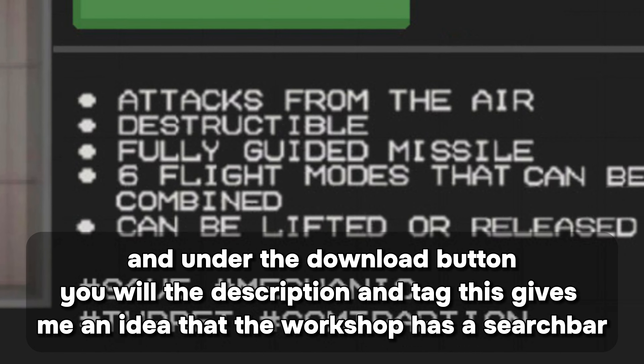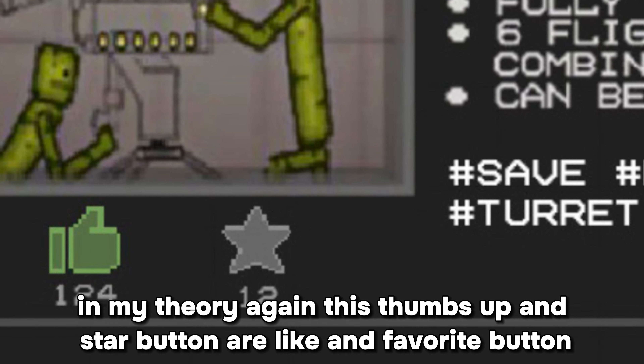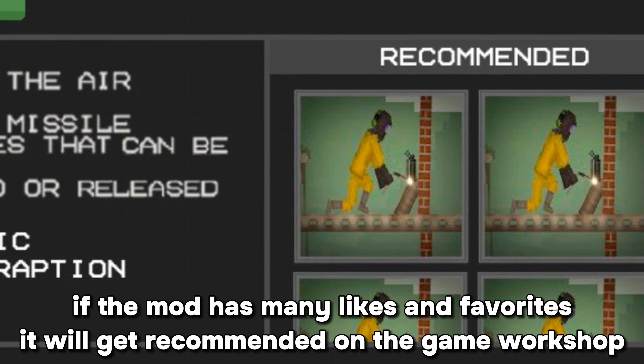This gives me an idea that the workshop has a search bar. In my theory again, this thumbs up and star button are like a like and favorite button. If the mod has many likes and favorites, it will get recommended on the game workshop.